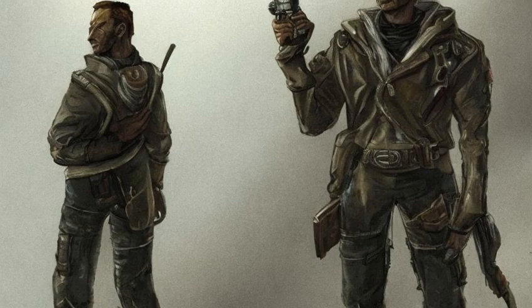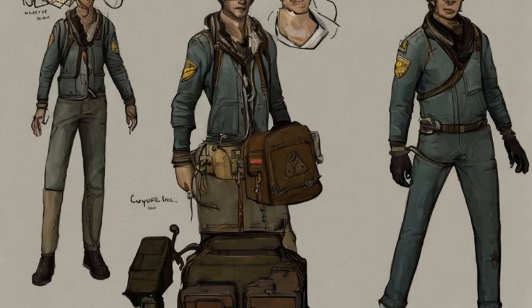As mentioned by Elijah on his radio frequency in Dead Money, the courier carries a Pip-Boy from Vault 21, assuming the courier had stolen it from a Vault 21 dweller.